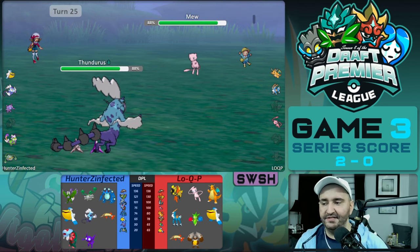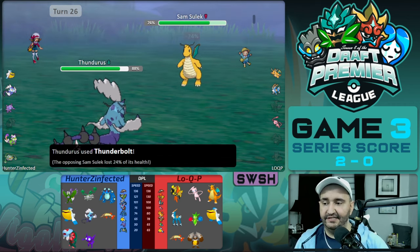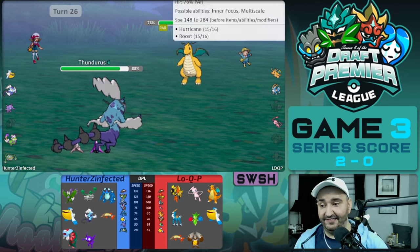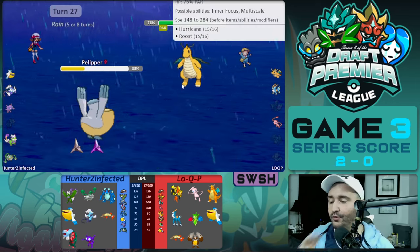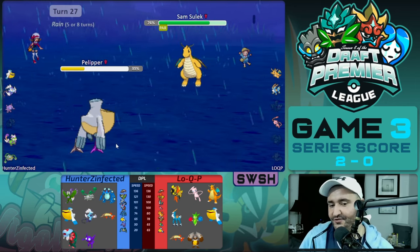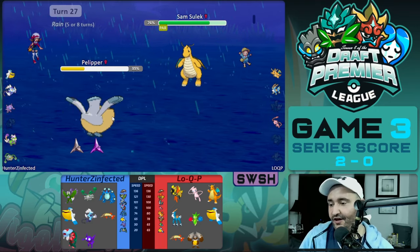Thunderous comes in and Dragonite switches in on Thunderbolt, takes 24% and gets paralyzed. That's pretty big for us because now Dragonite can't move sometimes. We switch out, go into Pelipper, and get back up our Rain. We have a Barraskewda and a Seismitoad on this team, neither of which came to this game. So Pelipper's Rain is really only for accurate Thunders and Hurricanes.